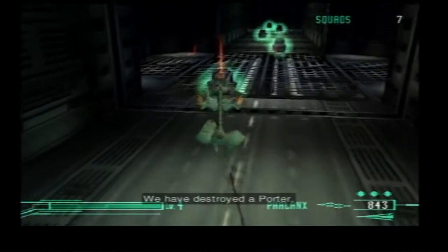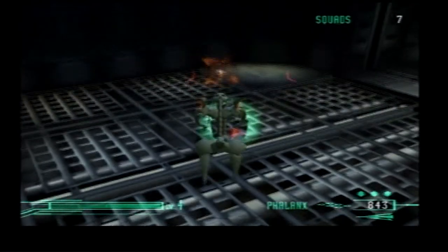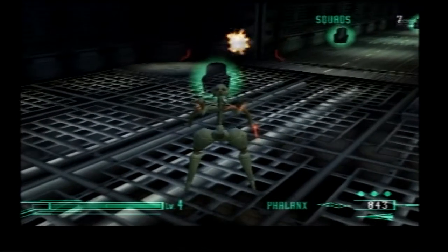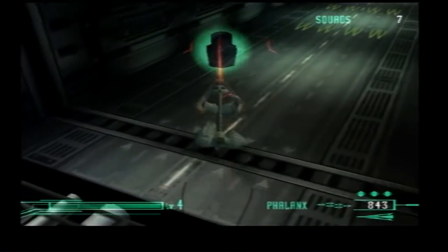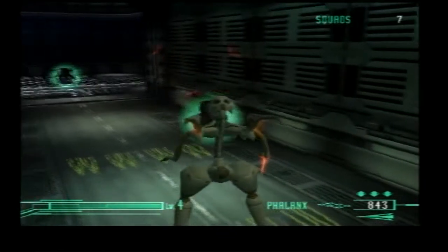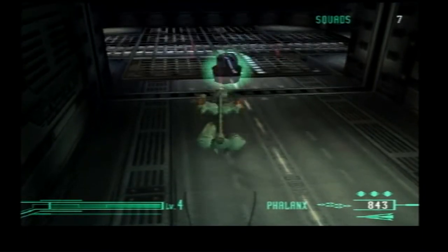We have destroyed a porter. We have destroyed a porter. Destroy the emergency EPS generator. We have destroyed a porter. We have destroyed a porter. We have destroyed a porter. Vector trap has been released.